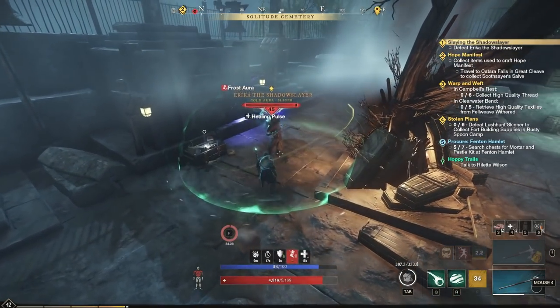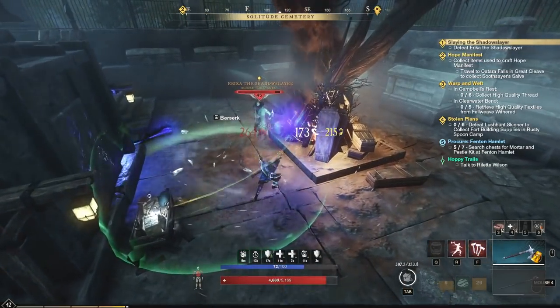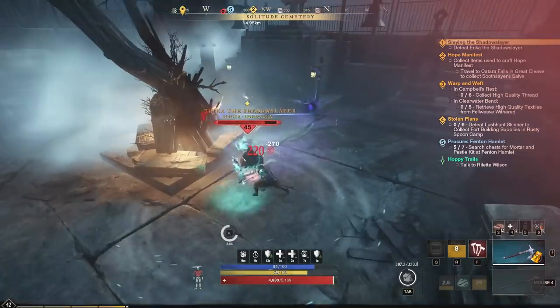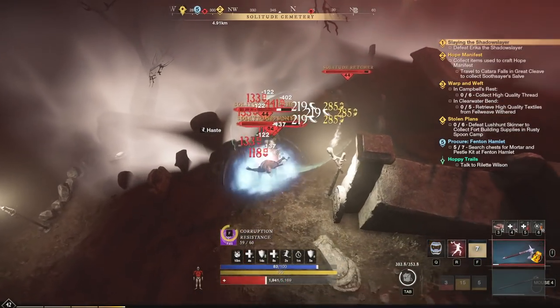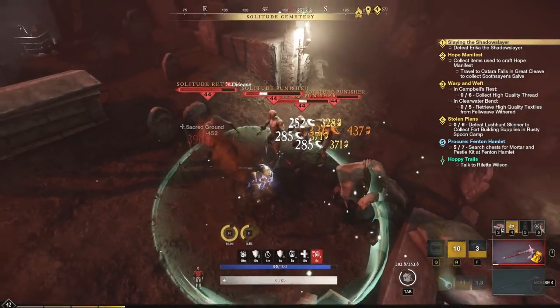Hey everybody and welcome back to the channel. My name is Hack. In this video you are checking out the ultimate solo build for New World. This is the Immortal Warrior build where we're using an incredibly strong combination of the hatchet for melee damage as well as the life staff for defense, survivability, and healing.